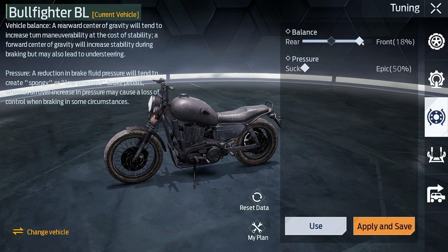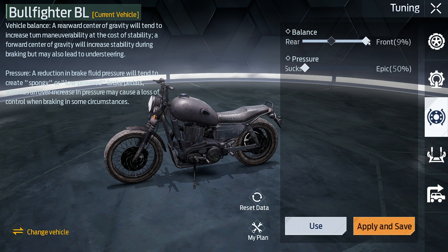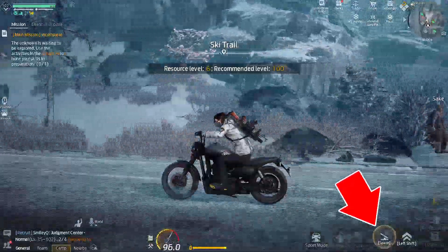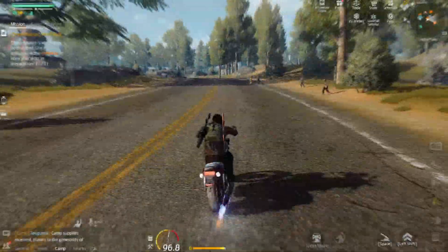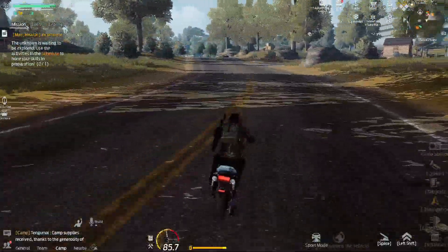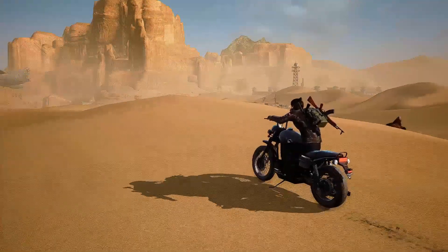The balance parameter is responsible for the position of the center of mass in your bike, which affects wheel grip on the road surface. For example, if you transfer 100% of the weight to the front wheel, the handbrake will stop working since the rear wheel will have almost zero grip. A rear center of mass will make your motorcycle more agile, but you will lose speed during sharp turns and stability will deteriorate — you can even notice a sliding effect on the rear wheels. This is why I personally use balanced settings.